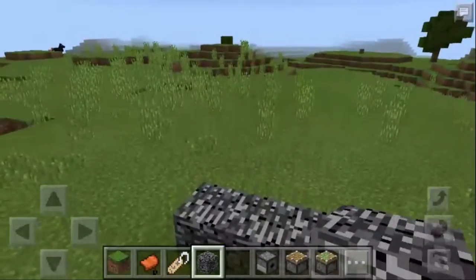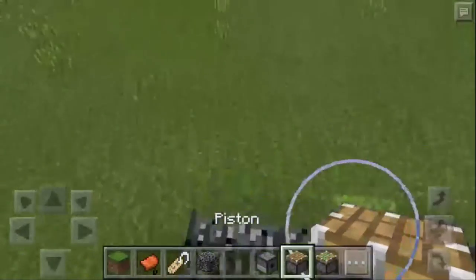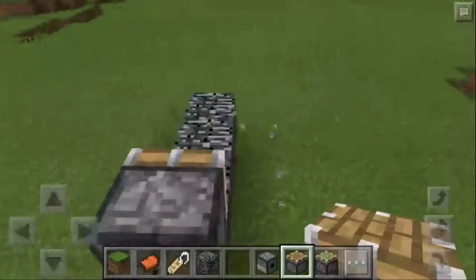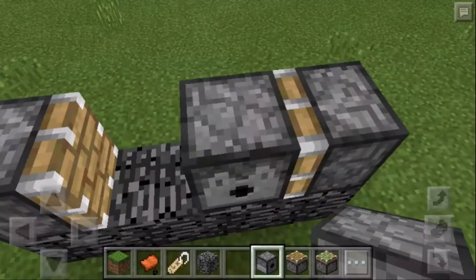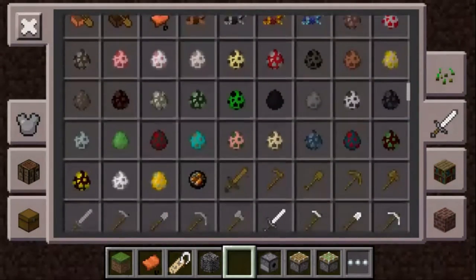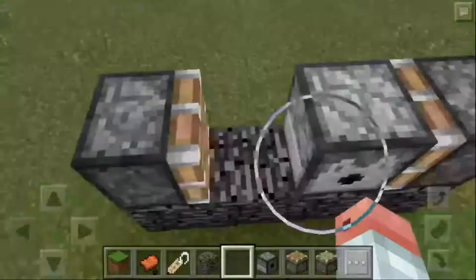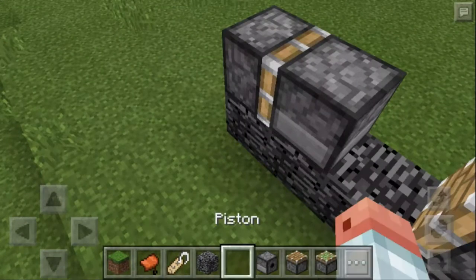The building: you have to build four blocks of bedrock like this, then you will put a piston facing just like that. Put a dispenser here and fill it up with fire charges.